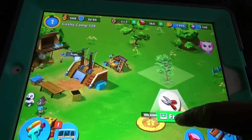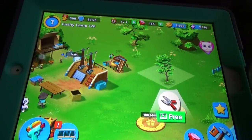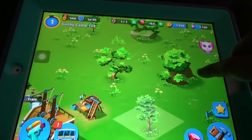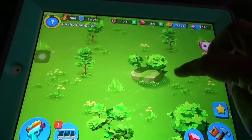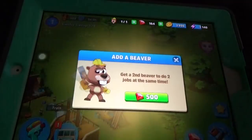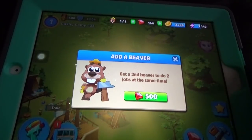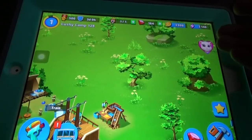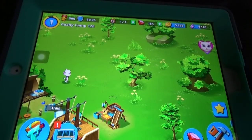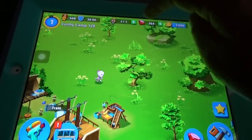You can watch a video to remove obstacles, but I'm not going to do that right now. There's so much to construct and remove. There's also the beaver character, who is good at cutting and removing obstacles. You can buy him for 500 gems, but that's expensive.